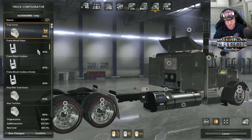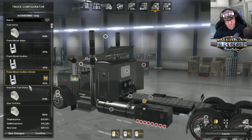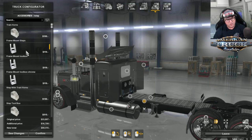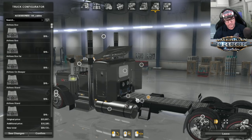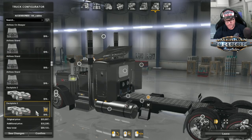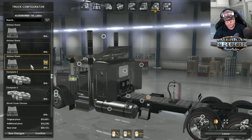There's a side step if you want to add a toolbox or side step. There are toolboxes. I'm just going to go with some simple steps. That's your airlines box — different positions where you can put your airline box. I'm going to put that one there, though there are many, many different kinds. It's really cool. Then there's a headache rack — you can add a headache rack, toolbox, or whatever you want on the back.